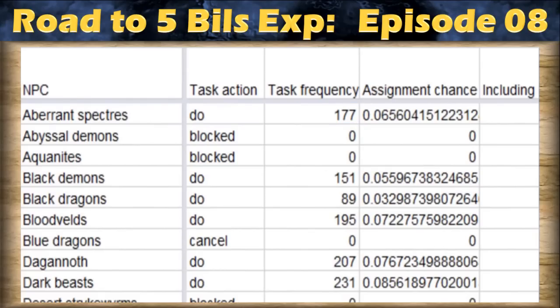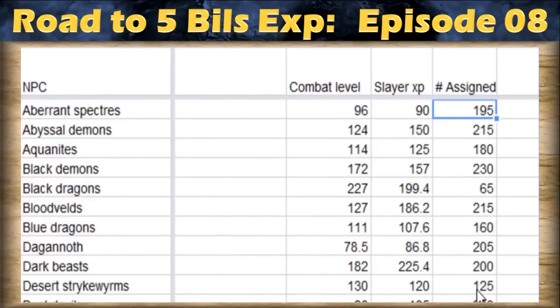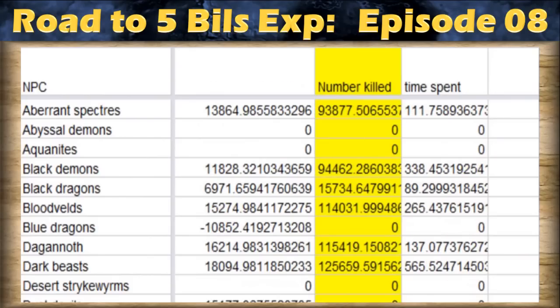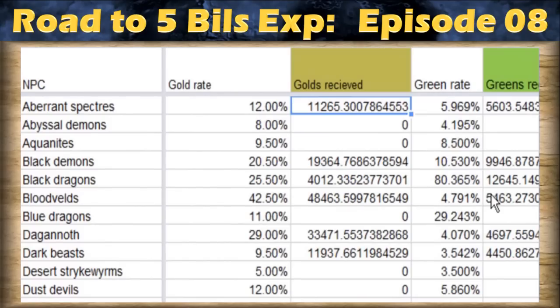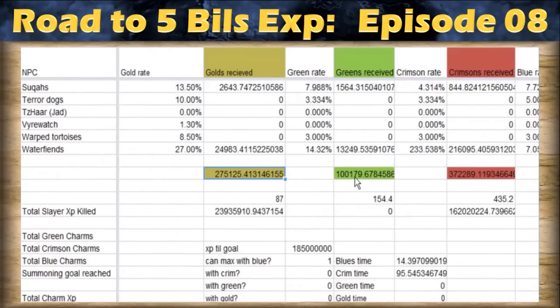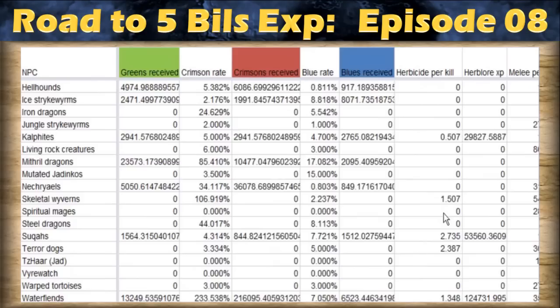There is the task frequency — how often you get a given task — and combined with the average amount of monsters you need to kill per task, you can find out the total number of kills. There's also the number of tasks depending on your current experience and your goal experience. For example, for Abyssal Demons it's around 93k kills. You also have the charm rates, so how many gold charms are dropped by them, meaning you can calculate how many gold, crimson, and blue charms you'll get overall by reaching 200 million experience in Slayer.